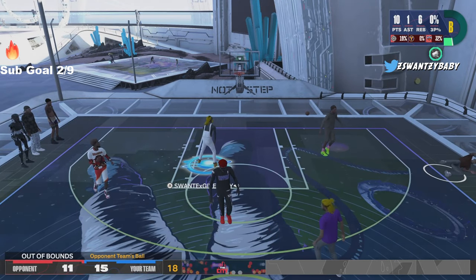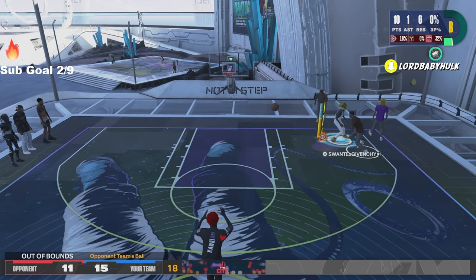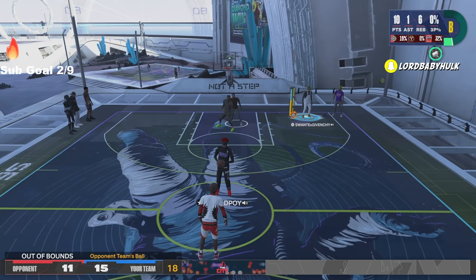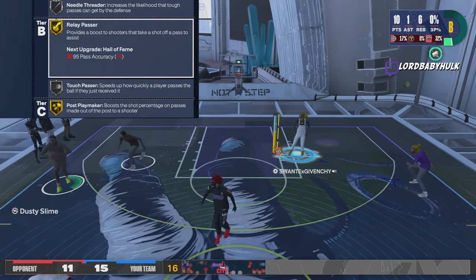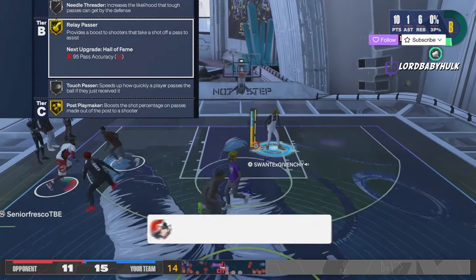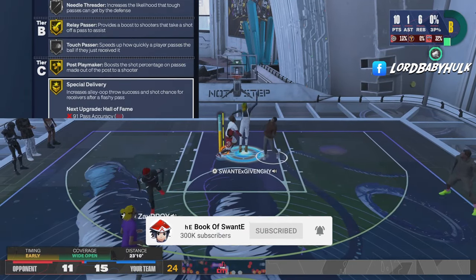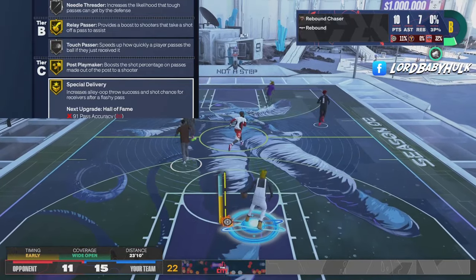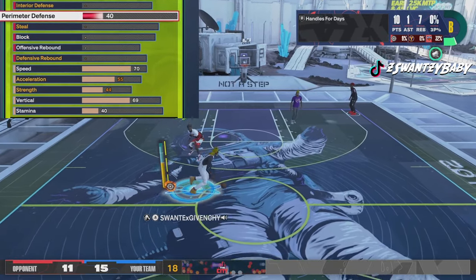You're 6'8" — you can already stop people from back-dooring you in 2K24 as a little guard, but as a big guard it's going to help you even more. I got relay passer gold, silver touch passer, gold post playmaker, gold special delivery. This is crazy.